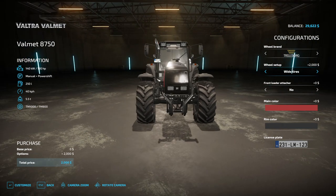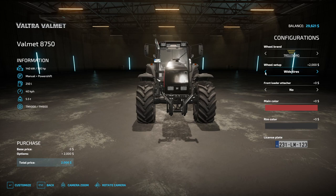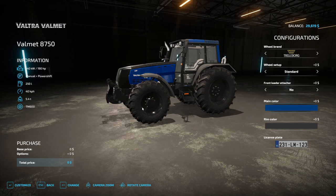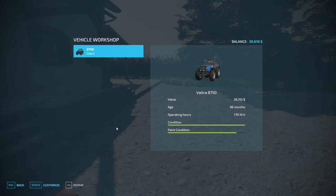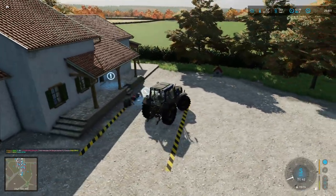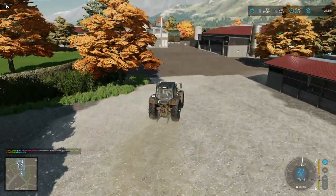We're gonna get the double wheels off of here — we'll use the Fendt next time. We won't need the double wheels; they make turning a little more difficult and it's not needed. Repairs, customize, and our wheels will go down — not narrow, that's for sure. Just standard. Change the color? Zero dollars — why not. Okay, let's go get our seed drill and get some drilling done.